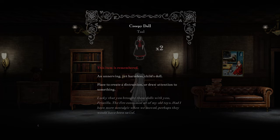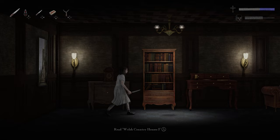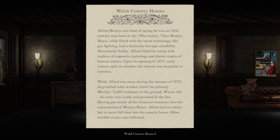Two more creepy dolls. So stuff is getting like restocked. Welsh Country Houses 3: Alfred Mostyn was fond of saying he was an 18th century man born in the 19th century. I imagine the way it works is if you complete a quest or something, the stuff gets restocked.